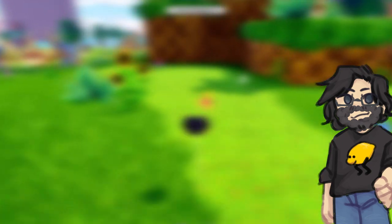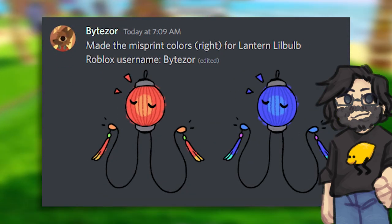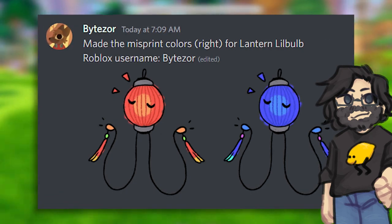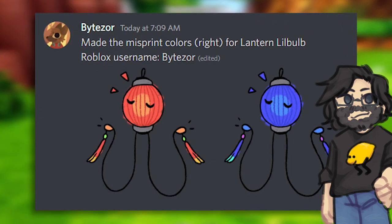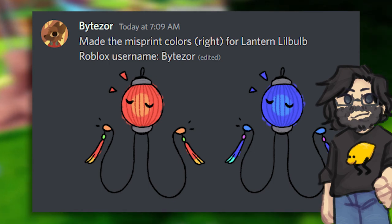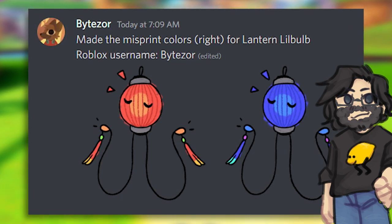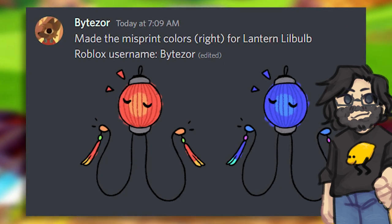Take a look at this really cool lantern Little Bulb. I adore this — it gives such great vibes. For an event skin, this would definitely work during Lunar New Year or around regular New Year. I think Little Bulb is already one of the best designed doodles in the entire game, and this just fits — it makes sense and works really well. Honestly, I would definitely hunt the misprint version because that blue color is absolutely amazing.